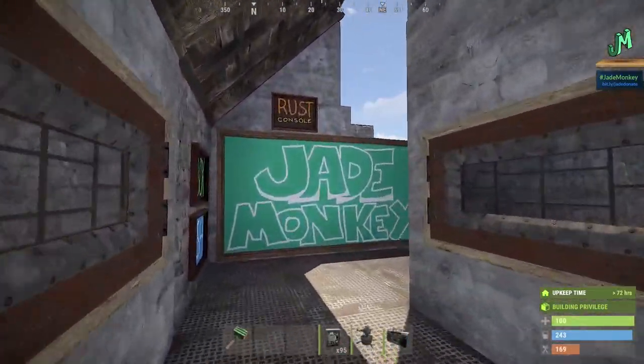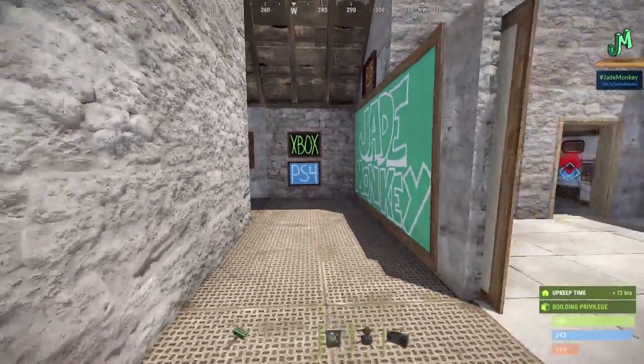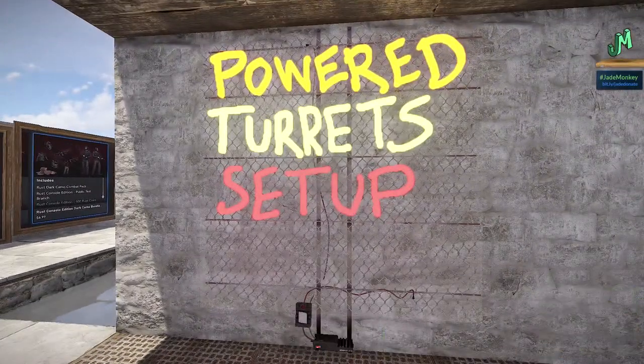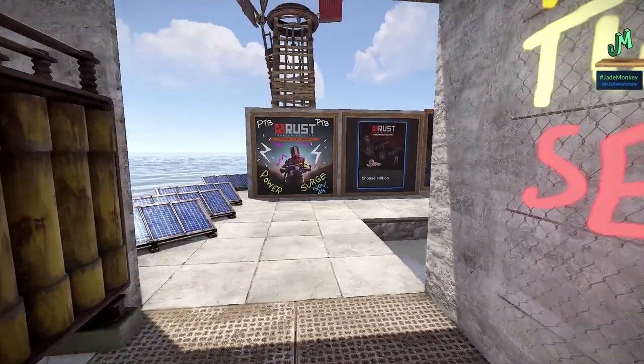Welcome back everybody. I'm JadeMonkey. We're back here in Rust to talk about the Rust Console Edition for the PlayStation 4, the Xbox One, Next Generations, and everything in between. Today's a special topic: how to power your turrets — the Rust Console Edition Power Surge or Power Update.